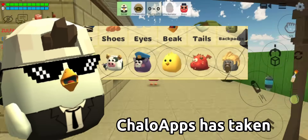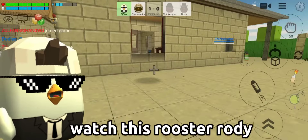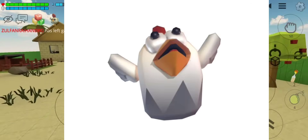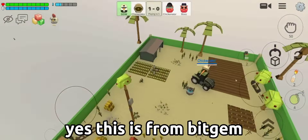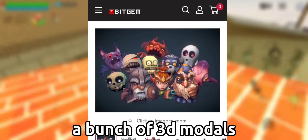Do you know from where Chalo Apps has taken these 3D models? I will tell you. Watch this rooster roadie. Yes, this is from BitGem. BitGem have many 3D models. Watch what I found — a bunch of 3D models.